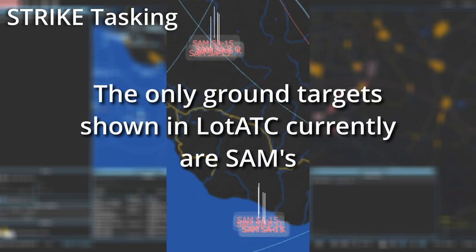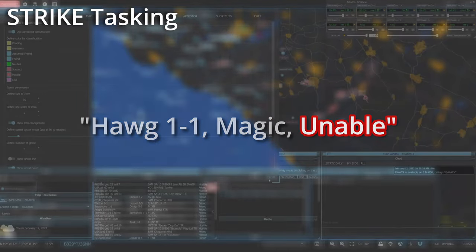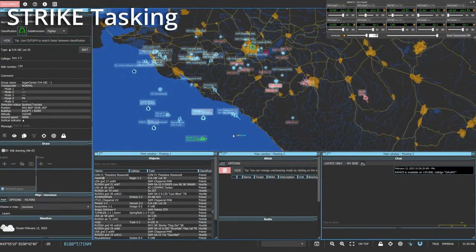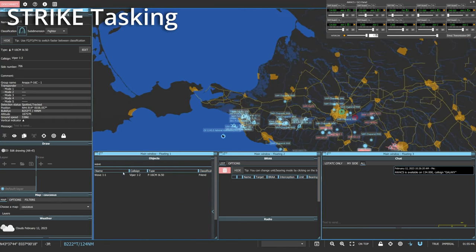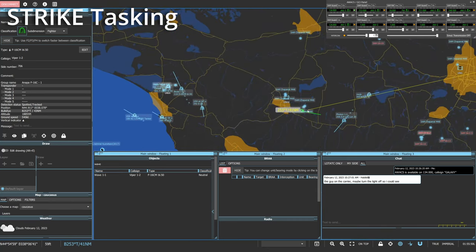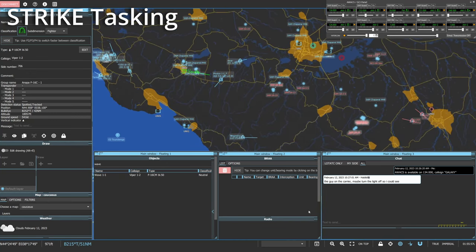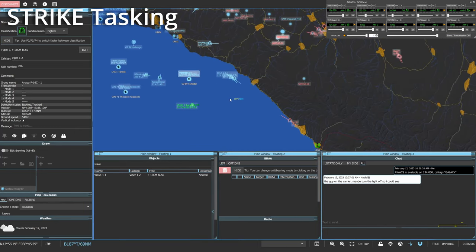For strike targets, things get tricky — not as in difficult, but there is a limitation. At the moment, ground targets do not get shown, only radar returns from SAMs. If you get a check-in for strike and you are incapable of seeing ground targets, your response would go something like: HOG 1-1, Magic, unable. A live strike check-in example: Wave 1-1 checking in for strike. Response: Wave 1-1, Galaxy, radar contact, bullseye 2-5-3, 44, Angels 19. Proceed as fragged.